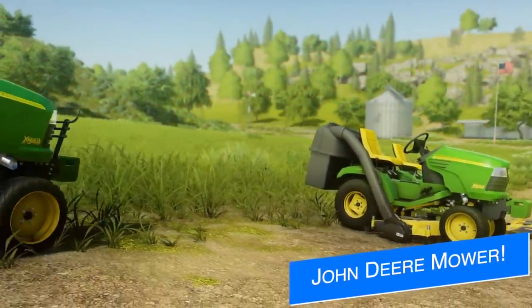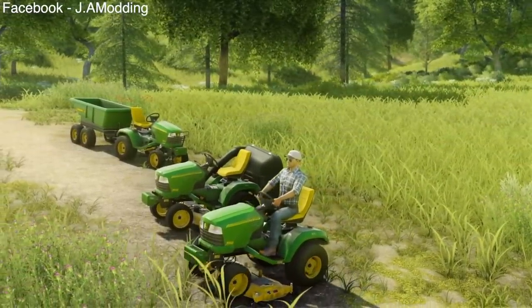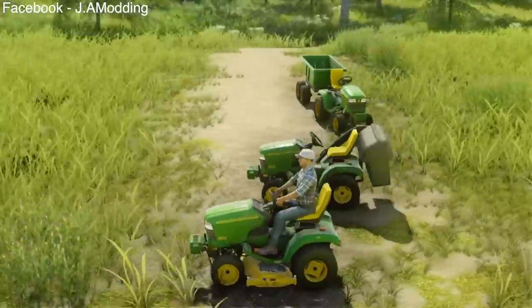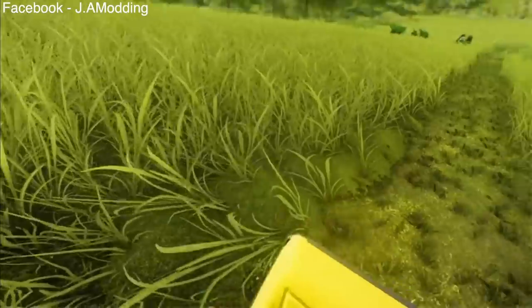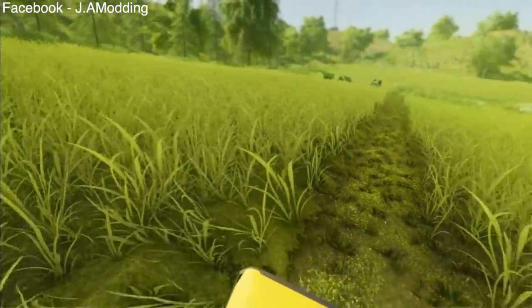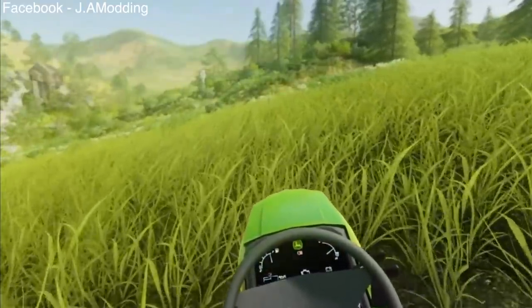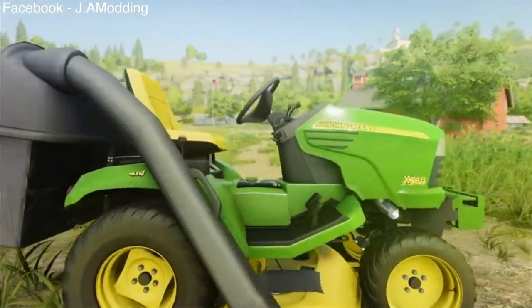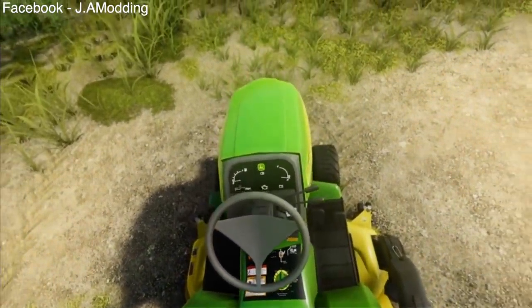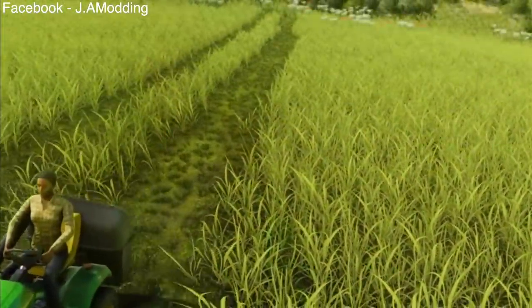JA Modding have released a new teaser video showing off their John Deere self-propelled mower with all the attachments that are going to come with it, at least in this first part. With most mowers, if you want to attach them, you just simply drive over the mower bed and it will pick it right up. This is going to deposit all of your grass over to the right, just like it would in real life — it's not going to shoot it out like generally, but still, it's very cool. Also coming with this will be a bagging setup, so you'll be able to load and pick up what you mow. The capacity is not going to be very large, so just keep that in mind.